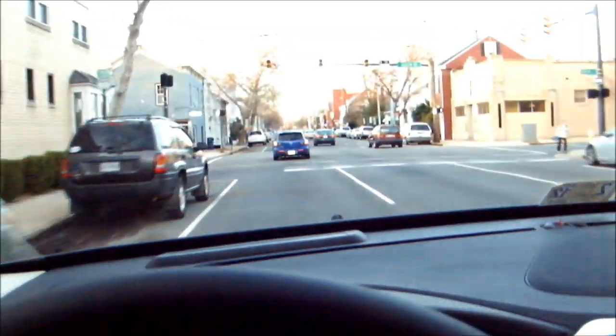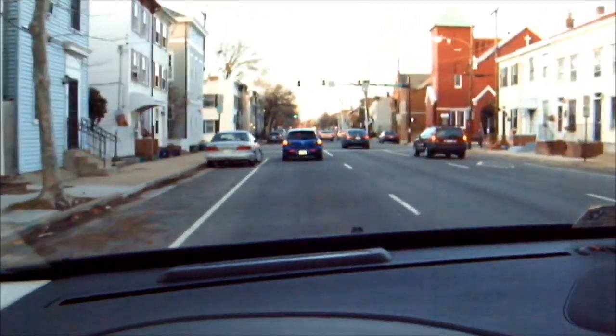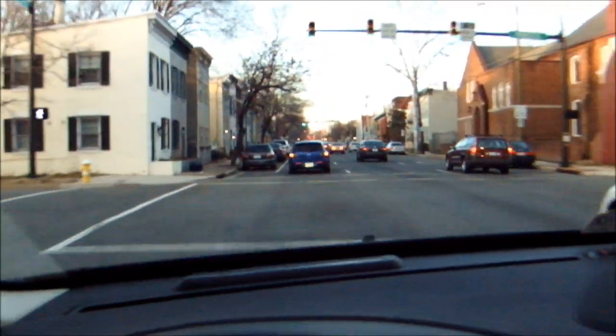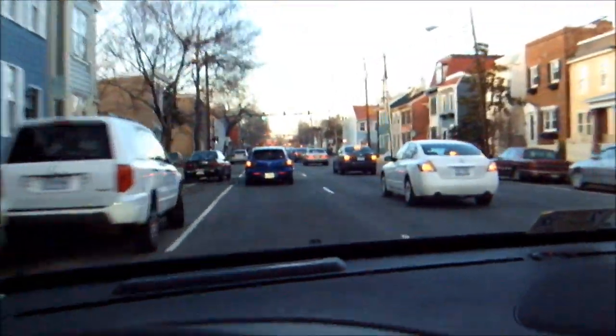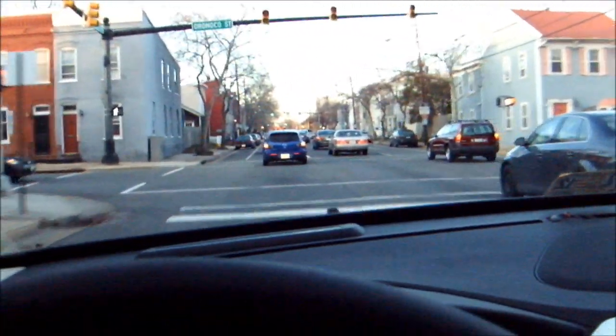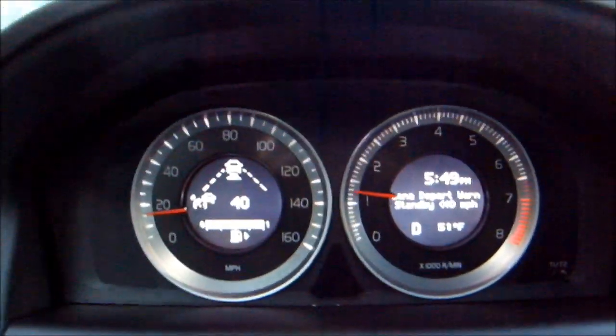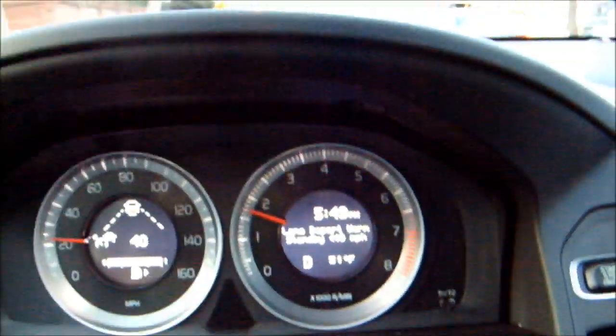Speed right now is 30, and the cruise control is set up at 40. It's got the car emblem, so it means I've got the Mazda in front of me on the radar. Everyone else is braking but they're doing it with their own feet, and I'm not touching the gas or the brake right now. I'm going to back off the distance a little bit because traffic is kind of slow. But this is my turn right here anyway.